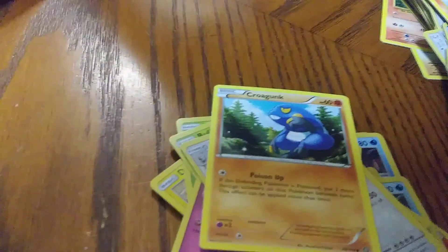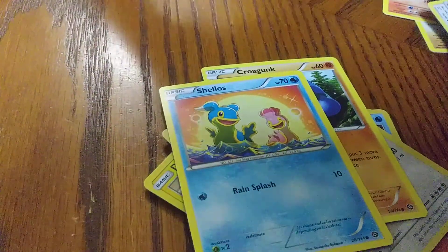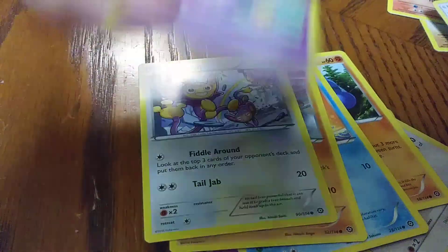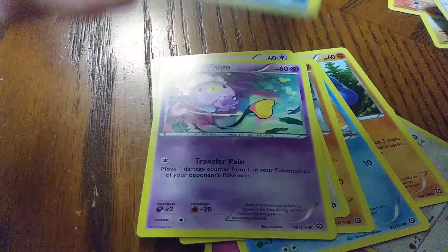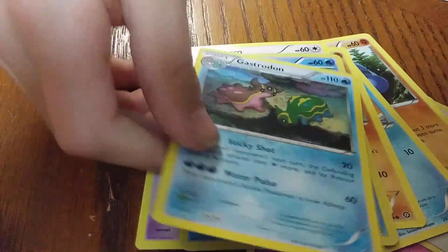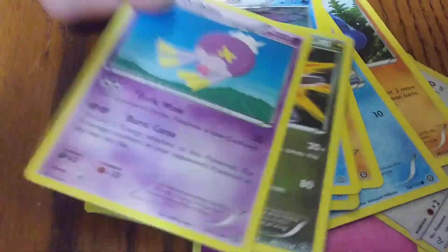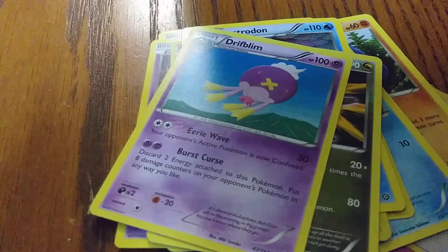All right, we have a regular pack now — Steam Siege! We got: a Krokorok, Shellos, Mankey, an Applin, Drifloon, a cool Gardevoir card, Gastrodon, another Shellos, another Zweilous and Drifloon. And the last card is a Gardevoir Spirit Link.